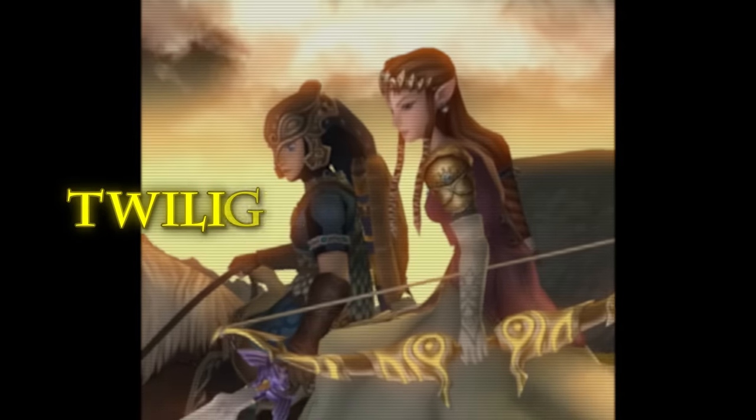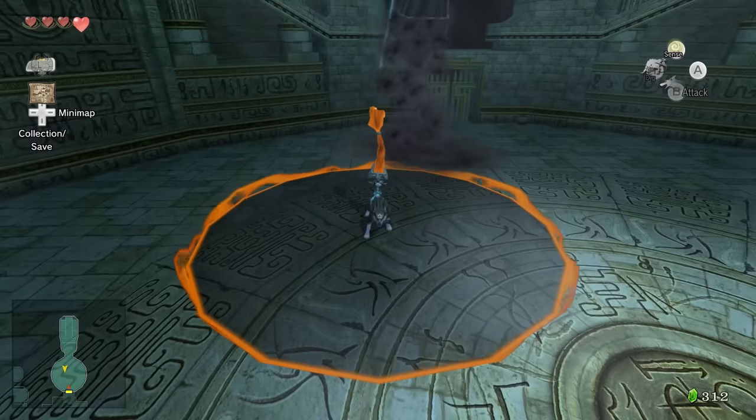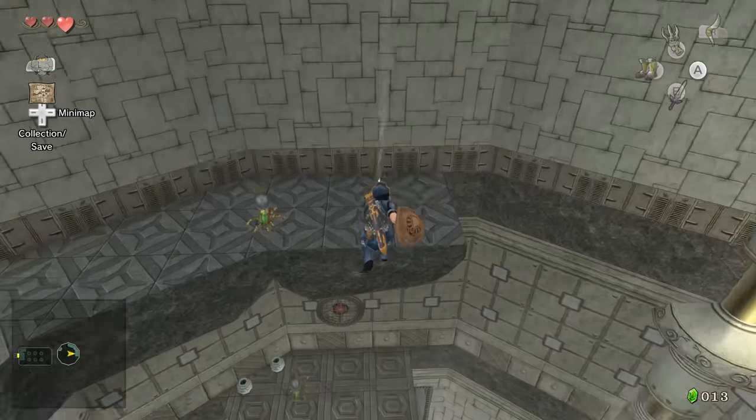I've covered plenty of Zelda speedruns on this channel, but there's one game I never covered: Twilight Princess HD on the Wii U. This speedrun is actually super unique — it has tons of glitches and routes not seen in the GameCube version. So today I'm going to do a full breakdown of the entire run.